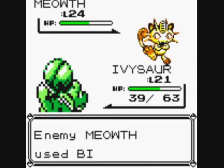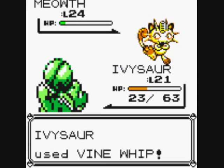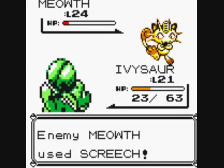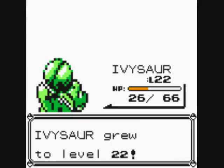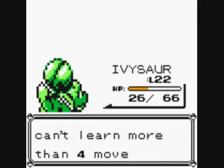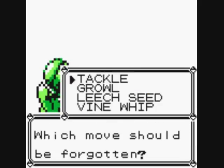You lose money in the process with Pay Day — it's a double-edged sword. One more hit, let's do a Tackle. Level 22 for Ivysaur. Ivysaur is trying to learn Poison Powder — why couldn't you learn something better? Growl is always awful, so let's get rid of Growl and take Poison Powder.